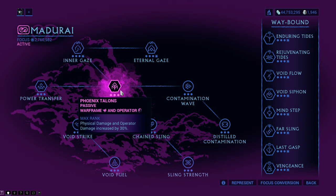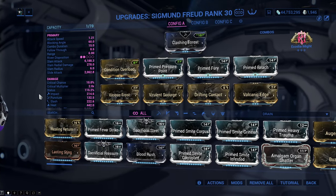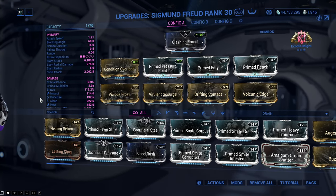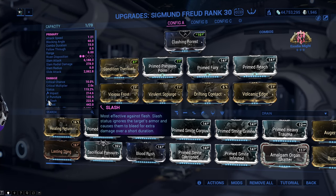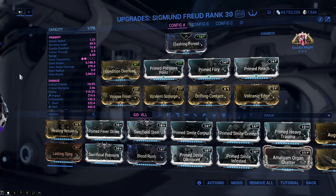Phoenix Talons is a passive way, which means it is always active. It increases all the physical damage done by the operators and weapons by 30%. Physical damage consists of puncture, impact and slash. The damage is additive and does not affect warframe abilities and status effects, just damage.